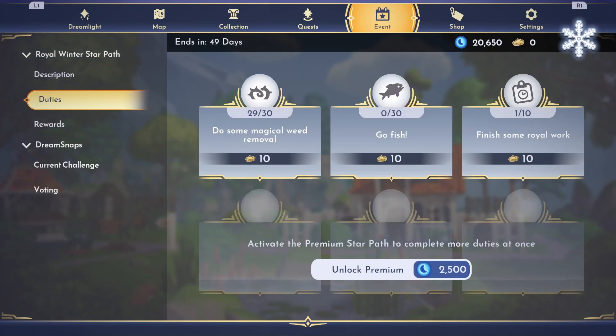It's time for another Disney Dreamlight Valley Star Path, and the theme of the new Star Path is a Royal Winter.